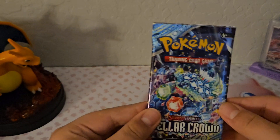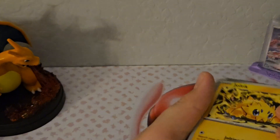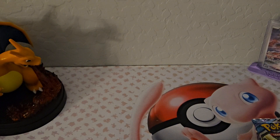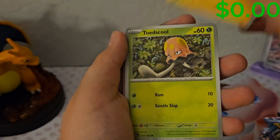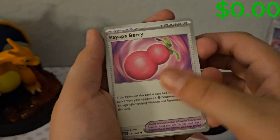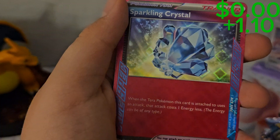All right, we got our first pack of Stellar Crown — actually the first pack from this set for me. Not sure what the good cards are, but I know it's based around Terrapagos. Let's do the card trick. Basic energy on front — lightning. This set has these energies that look cool. Joltik, Toad, Chinchoo, Yamask, Choridon, Papaya Berry, Tornadus, and a Sparkling Crystal.